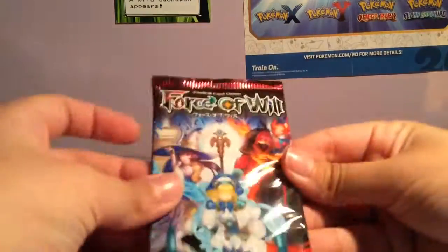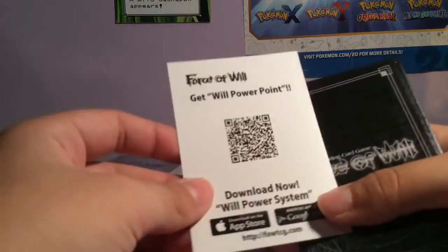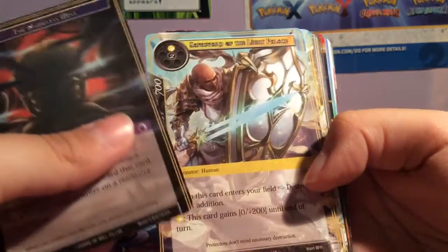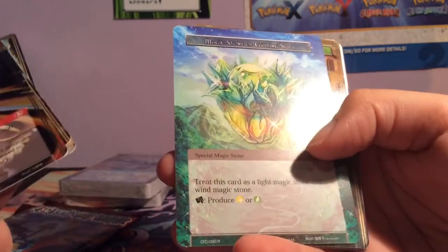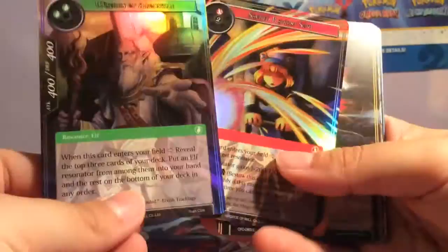We'll open this first. I know that the magic stone cards are what you'd want to pull. So we have Nameless Mist, Sacred Radiant Soul as our uncommon but it's a holo, Magic Stone of Gusting Skies which is cool, and Wise Men of Amonsville which is another common holo. I don't know how the holos and rarities go in this pack, but we have two common holos, so that's cool.